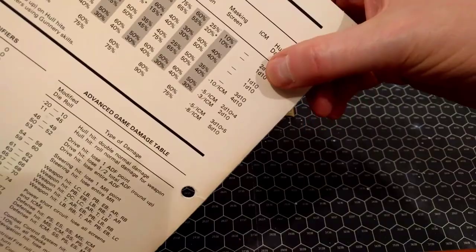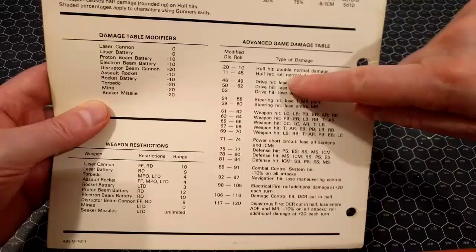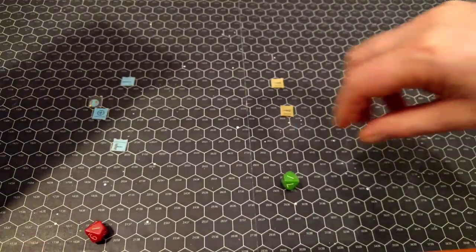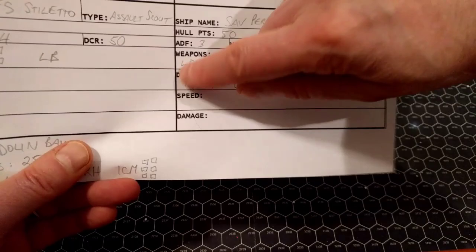Rolling for the Sathar — the laser cannon hits with red going first! The electron battery with only 25% chance — misses. The laser cannon strikes. Laser cannon does two d10 damage against the hull, and we roll on the damage table to see what systems are affected. Rolling: 11 — hull hit, roll normal damage. Two d10: three points of hull damage to the Zagata. The Zagata currently has 40 hull points, so it comes down from 40 to 37.